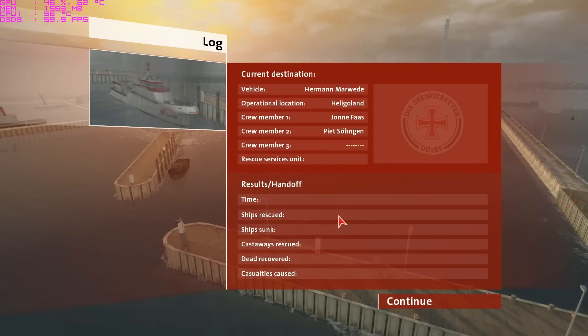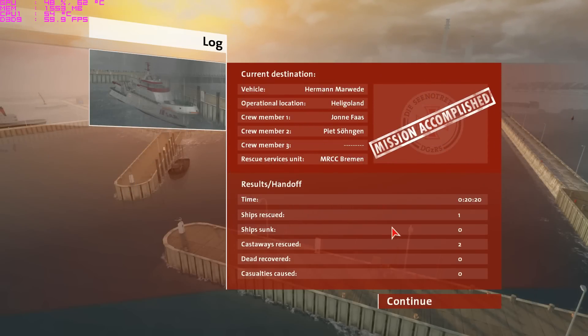We're done — 20 minutes. Castaways, rescue, ships, rescue. That's the introduction — my first simulator game. I wouldn't mind trying an airplane simulator now. But that's this game for you. Thanks for watching. Peace.